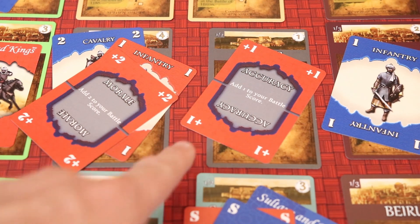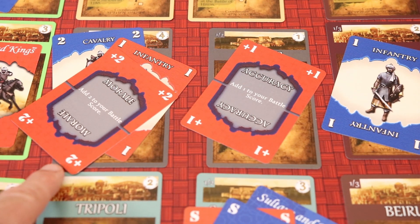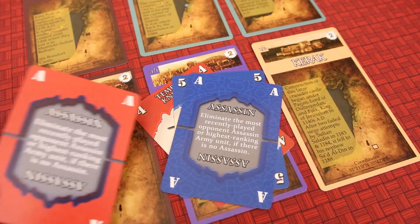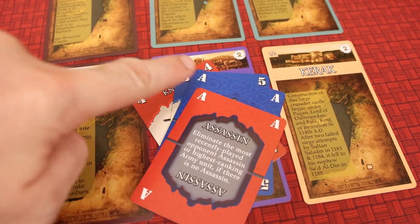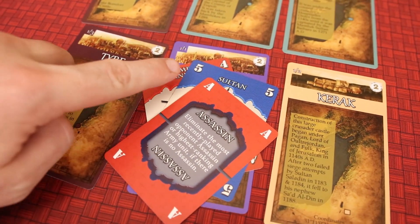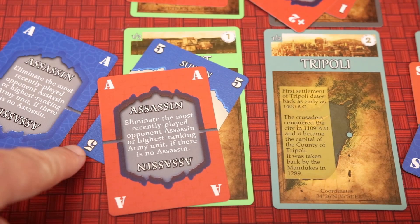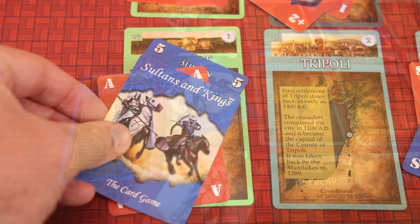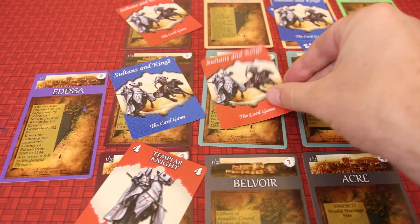Accuracy and morale add one or two to a player's battle score respectively, but these cards must be accompanied by army cards or they hold no value. Lastly, players can play an assassin to eliminate a previously played assassin or the highest ranking army unit when no assassin is present. To play an assassin, that player must already have a friendly card at that location.